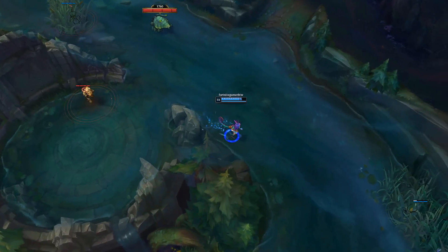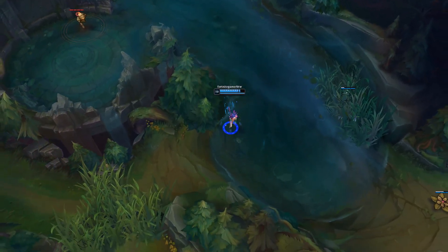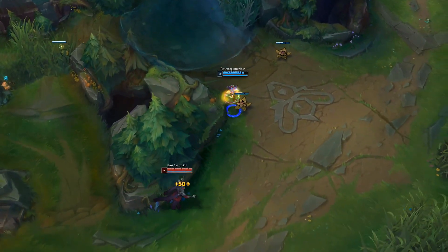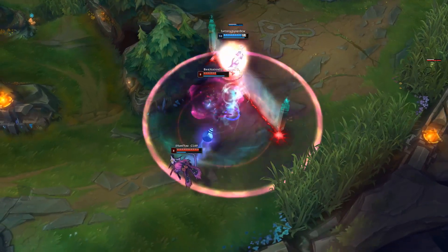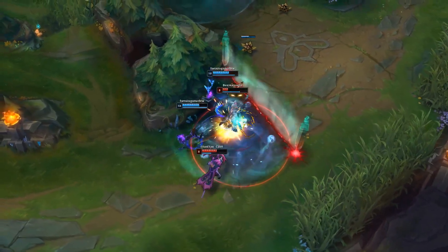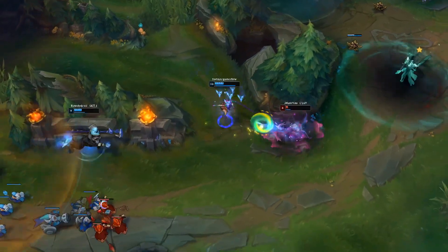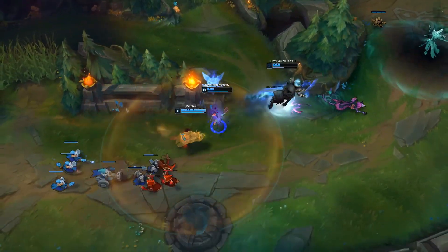As a final note, less useful but still potentially very powerful, is turning into your jungler for a gank. For example, transforming into a Lee Sin when ganking a lane may make them hide behind minions to dodge the Lee Sin Q, in turn setting up your Tangle Barbs to go through minions and achieve its longer root duration. With Niko, you have to be very aware of both teams. Knowing where wards are and tracking both junglers' paths is important to provide you with the most effective early game.